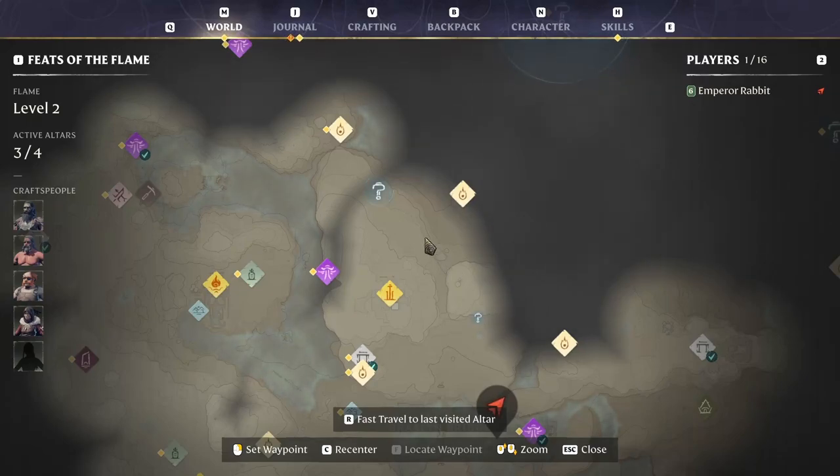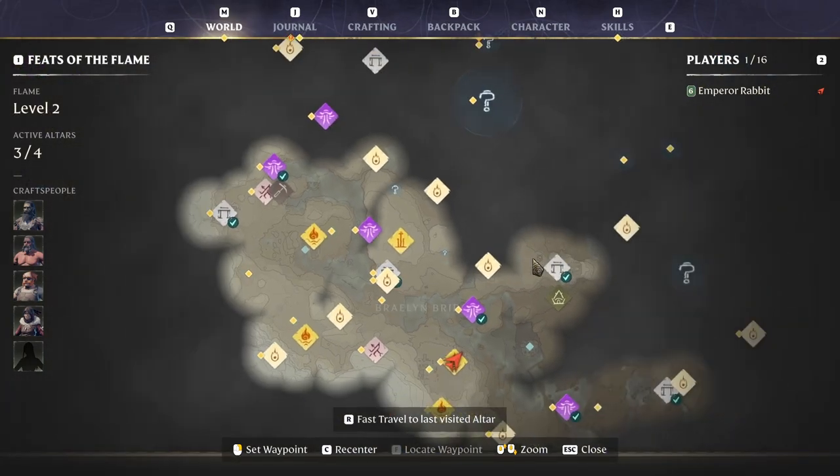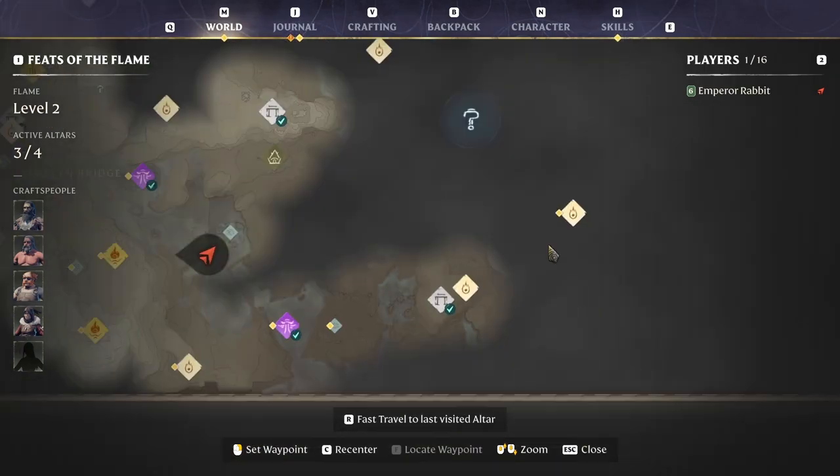Alright, we are back. So today I think we're gonna go ahead and try to get these three flame shrines, but also make our way over to this flame shrine, and then get to the eternal spell, and then whatever this story caravan is.